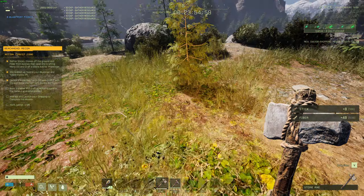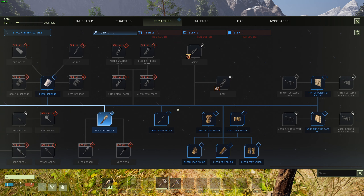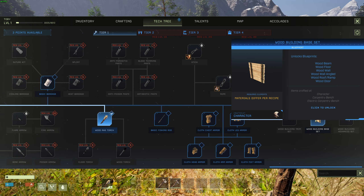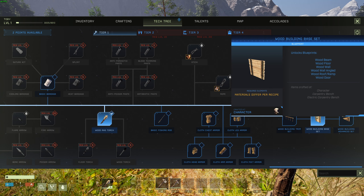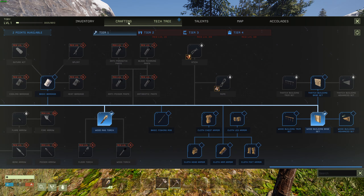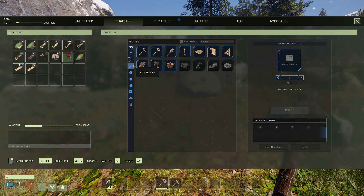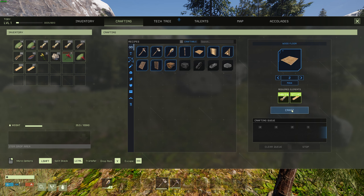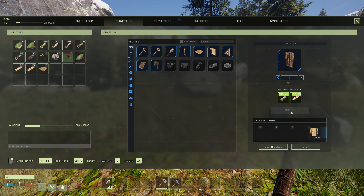The next thing is to build a shelter. We got three points left on our tech tree; we're going to click this one for Build Wood. With that we get wood beams, floor, wall, wall angled, a roof ramp, and a door. When we go look at our crafting now, if we have all the pieces needed for a structure we could build those. I'm going to build two floors, four walls, and a door. The queue is grayed out, meaning everything else in the queue is going to take all the resources we have — and that's fine. We're going to need more wood.